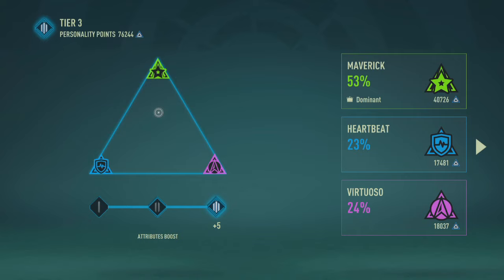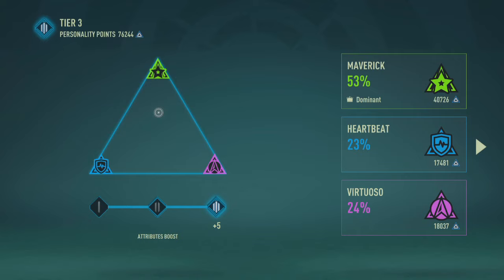In the personality section, I used to recommend heartbeat for center midfielders, but after allocating the points there's no reason for it, as short pass and long pass will already be at 99 without it. The best approach is to have 50 to 55% in Maverick and the remaining split equally between heartbeat and virtuoso, around 20 to 25% each. Maverick gives plus 5% to composure, dribbling, long shot, shot power, acceleration, sprint speed, and finishing. Heartbeat gives plus 5% in aggression and reaction, and virtuoso gives plus 5% in defense awareness and stand tackle.